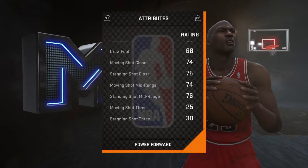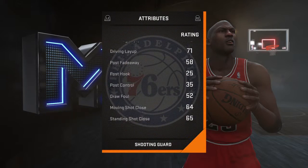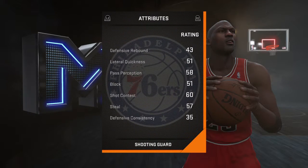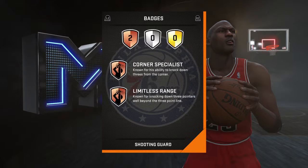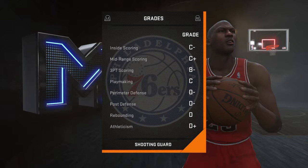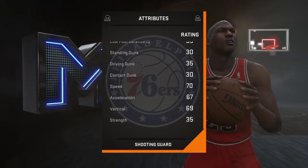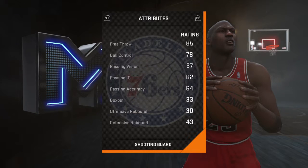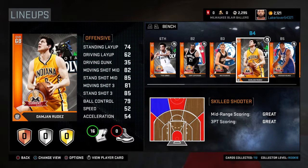Nick Stauskas — get this dude. Low-key can actually slam the ball pretty decent. Driving dunk is only 35 but he can get up and has some nice-looking dunks. He can shoot with limitless range — very good bronze, can shoot very very well. Definitely something you want to get.